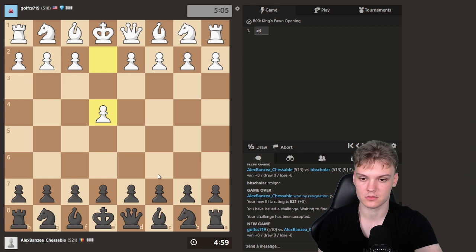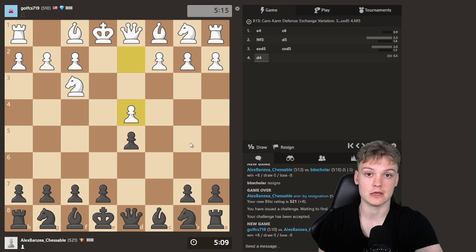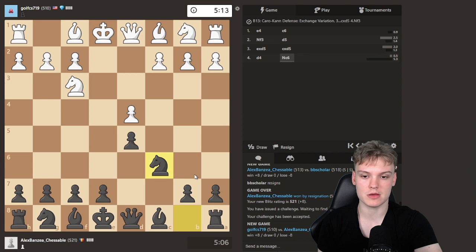Getting the black pieces and when opponent goes for E4, I'm going to be trying out another Caro-Kann. This one will be more about the exchange, so there you have it. Entering the Carlsbad structure — this is what we have on the board, and it's mainly going to be about a minority attack.